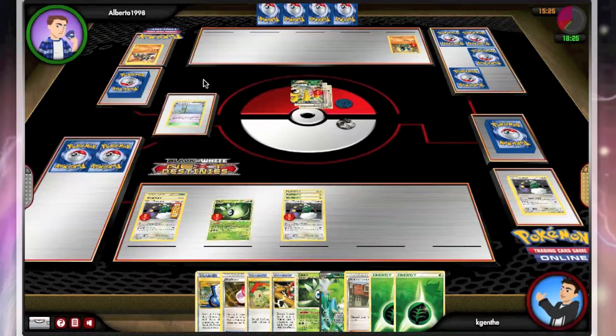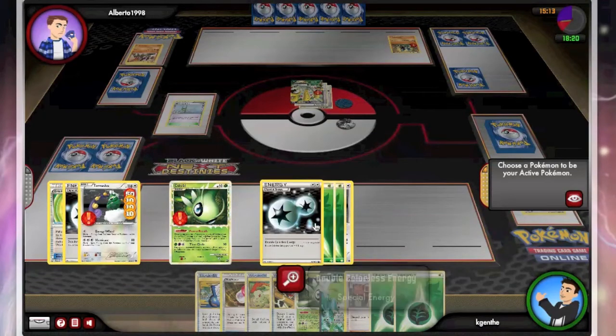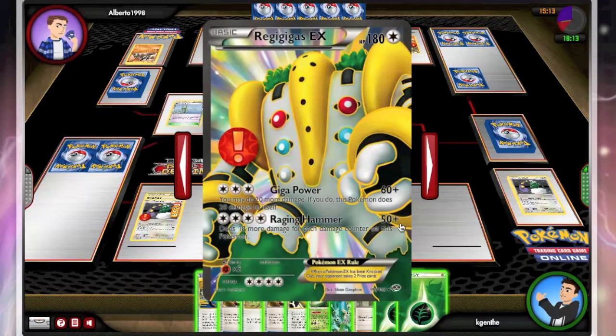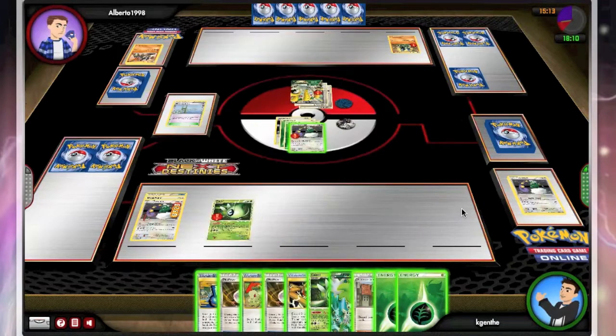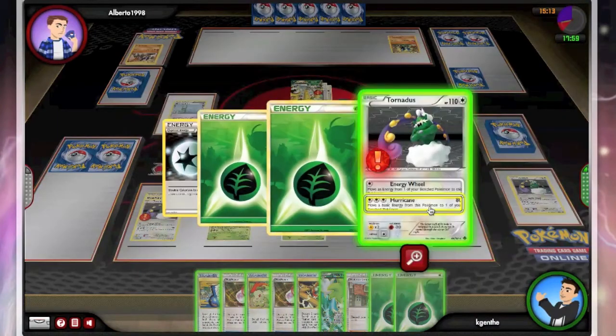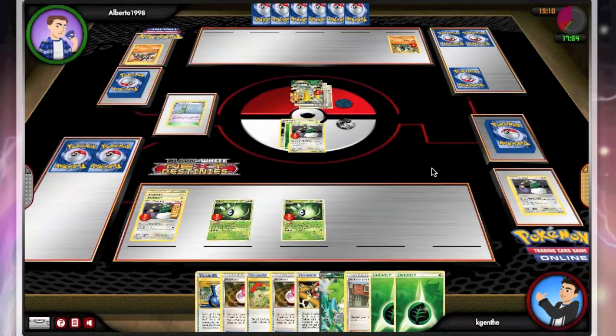Sacred Sword would knock out a Regigigas EX or a Zekrom EX. He's going to have to select a prize. I will promote my undamaged Tornadus. At this point I need a Celebi in play — if he knocks out my Celebi my entire strategy is ruined. So I will have to lay it down too, just to assure that when he knocks out either of my Tornadus, I can promote a Celebi, drop a Shaman, Forest Breath, attach, free retreat, and knock him out. So I'll do 80 and he will be able to Raging Hammer for the knockout, evening the prize trade to 2-2.